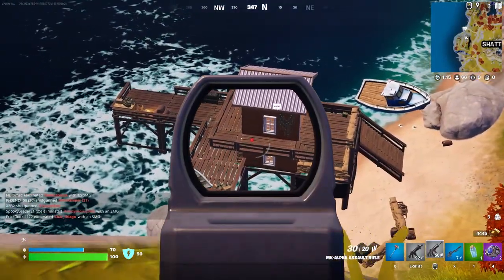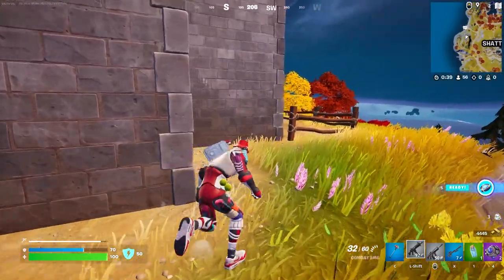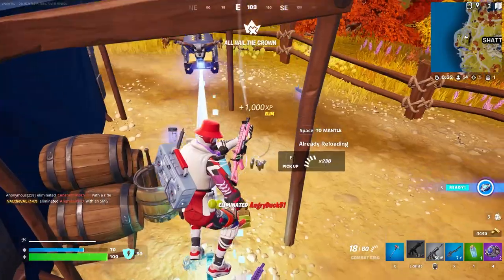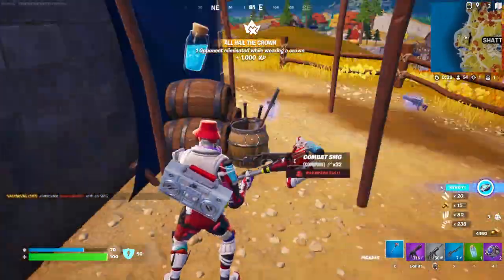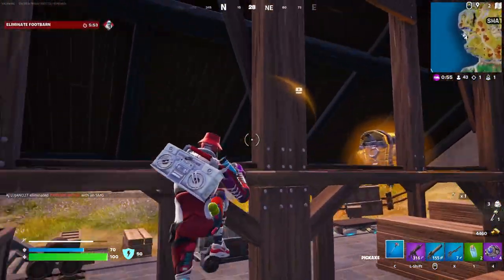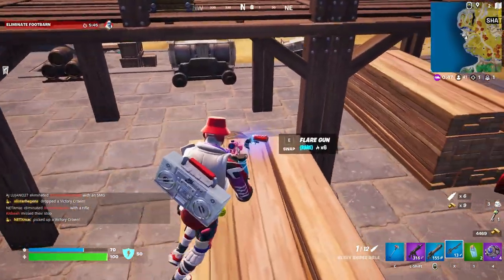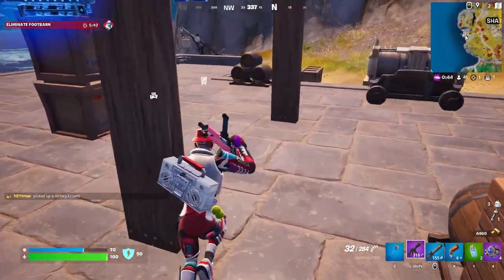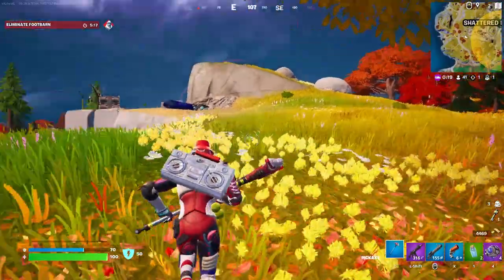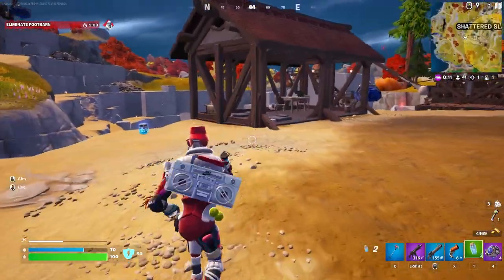I honestly had no idea this building was even here. There's an NPC down there too — I wonder what he sells, maybe this was added with the new update. Wait, there's someone in this building — trying to sneak up on me! More shockwaves, let's go. I wonder if it still maxes out at six that you can hold. There's a flare gun, very tempting. I think I want it — let's take it. I still don't have a shotgun for some reason.